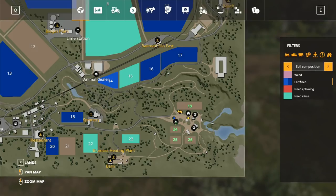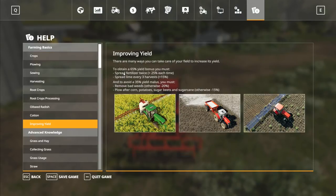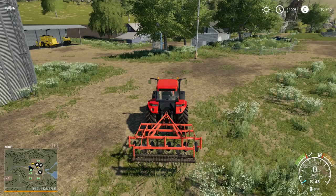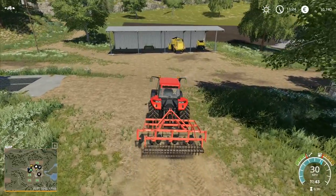We do need to put some fertilizer on. You can put fertilizer on any way you like. You no longer have options in this game for one or three layers — it is simply two layers of fertilizer. In the help section under 'crops' and 'improving yield', to obtain a 65% yield bonus you must spread fertilizer twice, which is plus 25% each time, and spread lime every third harvest which is 15%. We don't need to plow because we haven't done any root crops, maize, or sugarcane.